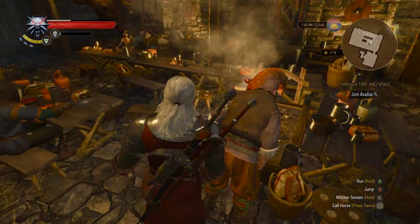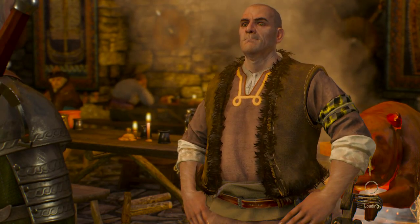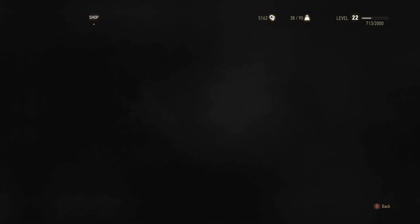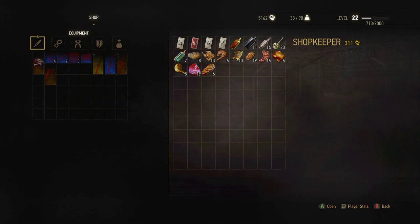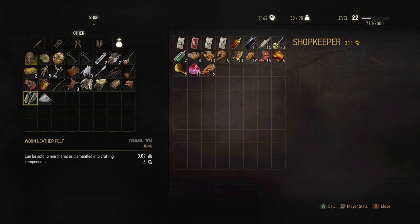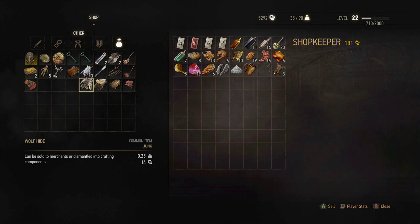Alright, game - you gonna let me talk to this dude? There we go. Son of a bitch, I didn't want to talk to you. What smells? He's got food so that works, and good - he can buy all this stuff. I don't know if I have anything of value in all this junk. Yep, there we go - bear hides 120 bucks, 14 for the wolf hide.